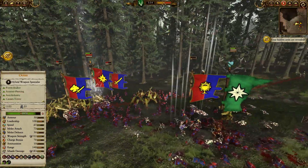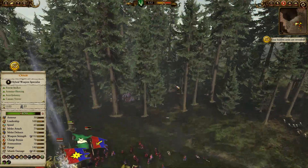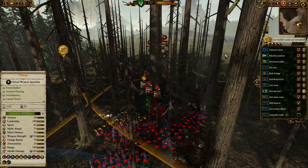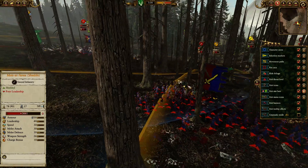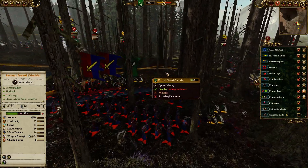That's the main fight — Orion just laying waste to the Grail Relic. A bit of an attritious fight in the middle here between the Eternal Guard and Men at Arms, with a lot of Men at Arms being wasted and getting bogged down on one unit.